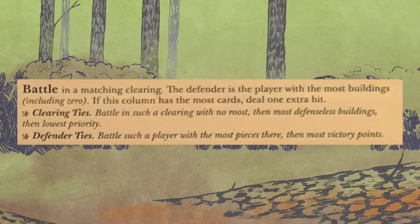Third, battle: after you've moved in all four columns, you're going to battle in one matching clearing for each column. The defender is the player with the most buildings, including zero. If this column has the most cards, deal one extra hit. Now if columns are tied for most cards, that rule doesn't apply — there has to be a column that is above and beyond all the rest in order for that column to get the extra hit. There are also tie breakers for the clearing and for the defender if there are multiple enemies in the clearing.